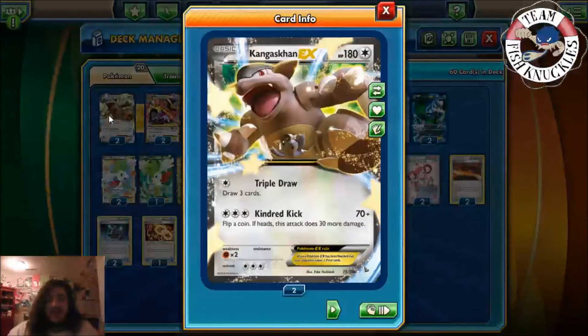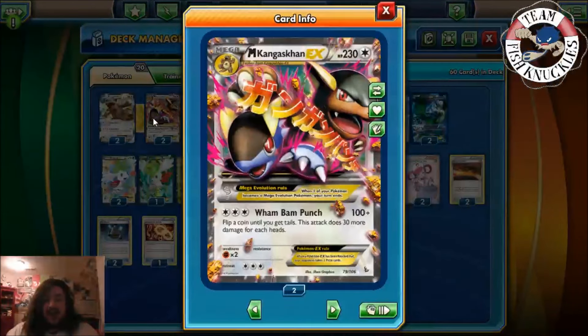First off we have a 2-2 Kangaskhan. Kangaskhan has Triple Draw — draw three cards — and Kinder Kick which does 70, flip a coin for 30 more damage. We also play 2 Mega Kangaskhan with 230 HP. Wham Bam Punch does 100 damage, flip a coin for 30 more damage for each heads. Puka did play Mega Kangaskhan at Indiana Regionals, so maybe the Deck Wizard favored him and put it in here.